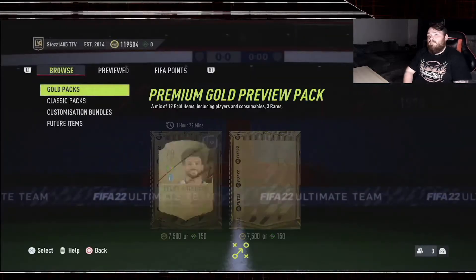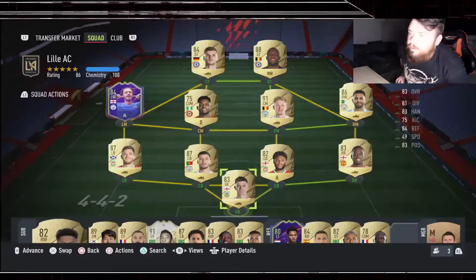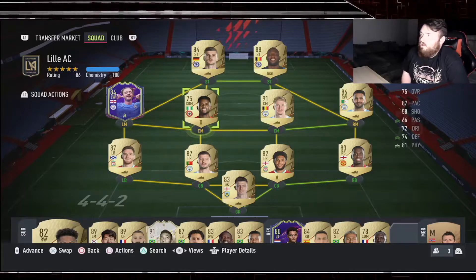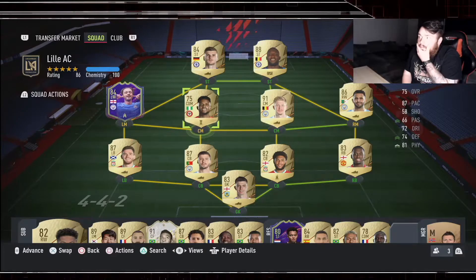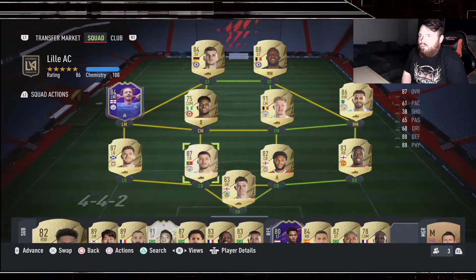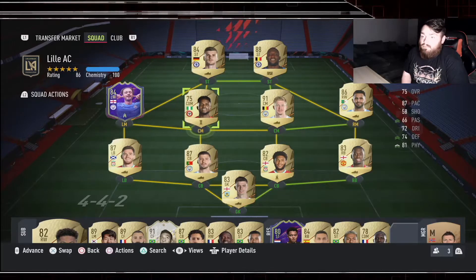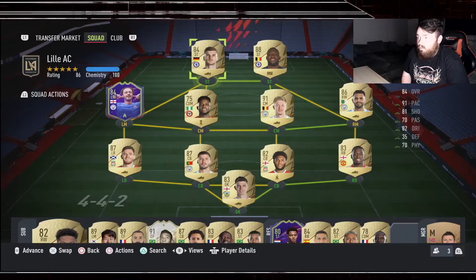That's the packs done. Now we're going into a game of div rivals to get working on next week's packs, and we'll try out that new CDM I got. Right, we're here for the game - his name is Nkeka, I think. I've chucked a backbone on him to boost his physical defending and passing because it's slightly lower than Suzuki, but I'm hoping he'll still be an absolute rock.